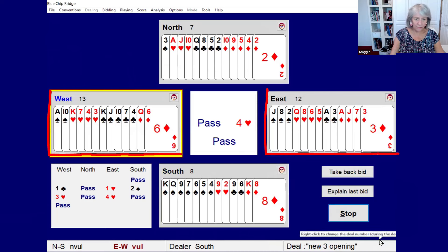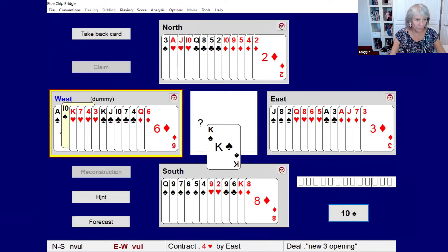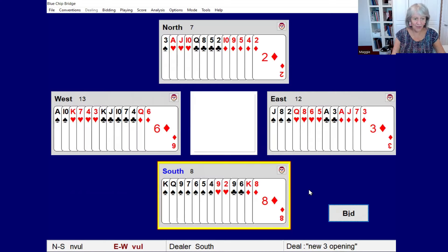East-West have bid to a nice easy contract — four hearts. When we look at the East-West hands we can see that they have 25 points between them. They've got an eight-card suit fit in a major suit and the contract is probably rightly theirs. We're likely to win no more than three tricks. East-West are going to make four hearts and score 620 points because they're vulnerable. That's minus 620 to us in North-South. So let's rewind.